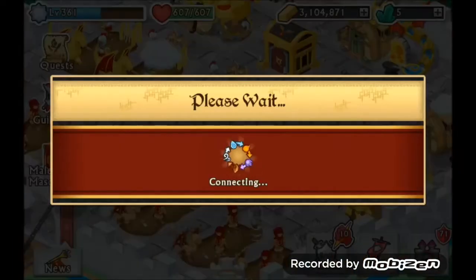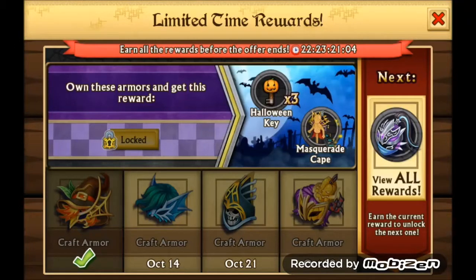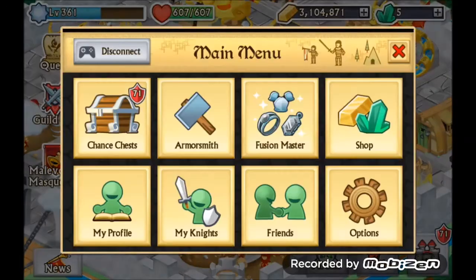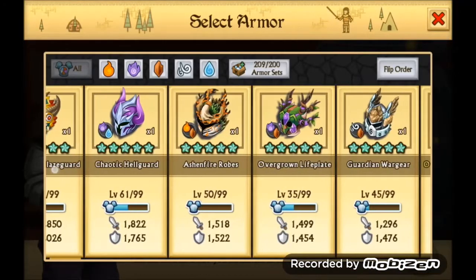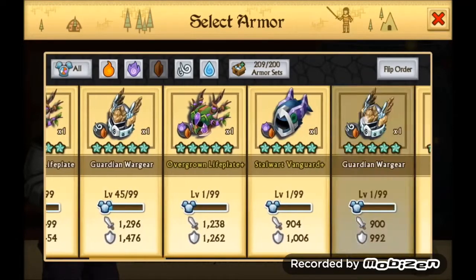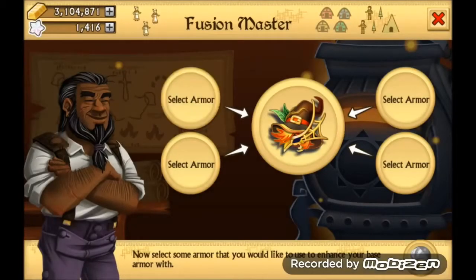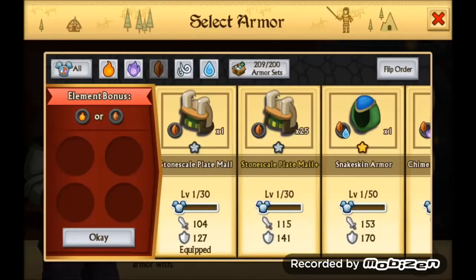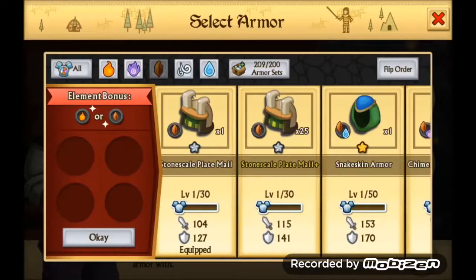Hello guys and welcome to this episode of Knight and Ranked. Today we're going to enhance one of the four type pick boss collection event armors — it's the fire earth armor called the Mask of Salem. I'm going to start slow with stone scale plate mill and I will see you at the first transformation.